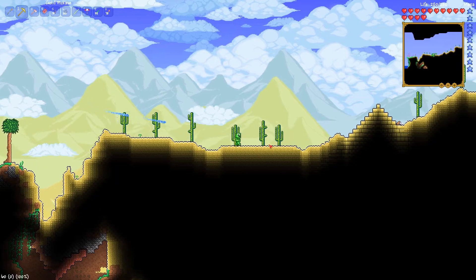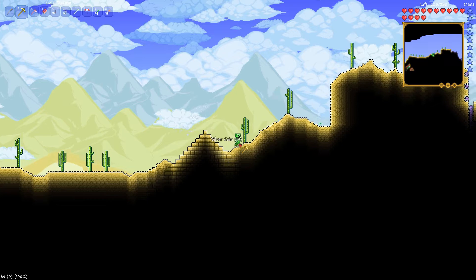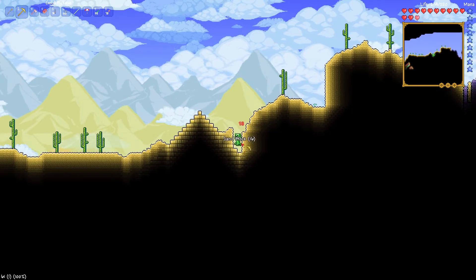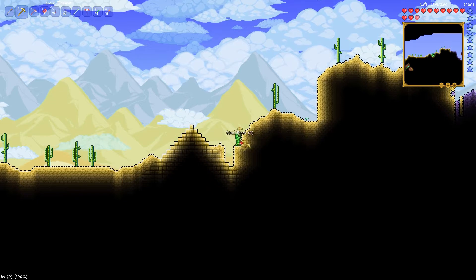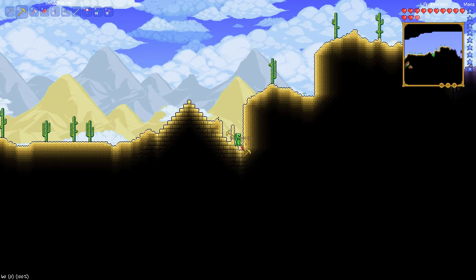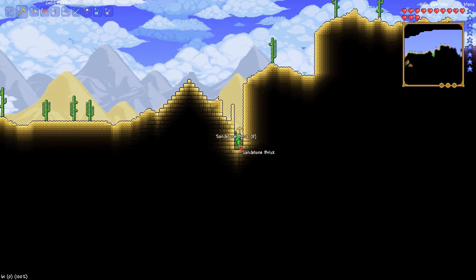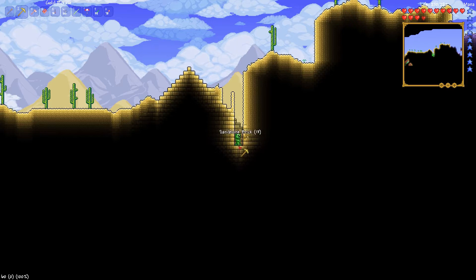We'll go ahead and dig down and hopefully find some nice buried treasure. And by nice, I mean something I could really, really use. Flying carpet would be great. Being able to fly pre-hard mode would be so awesome. We'll just go ahead and dig right down here. Where the entrance is located, I have no idea — it could be over there or here, all depends on the generation of each map. So if we just go down here, we'll dig straight down and eventually find the pathway to this whole pyramid scheme.